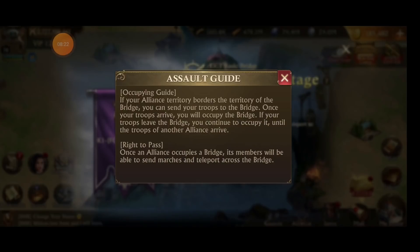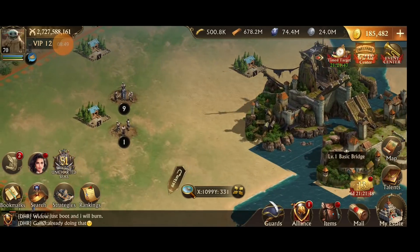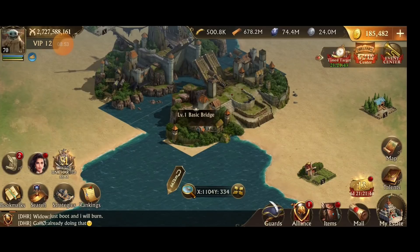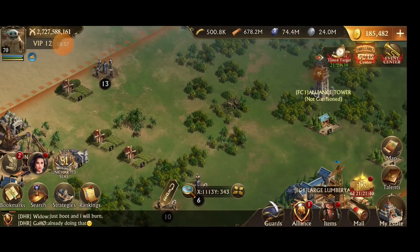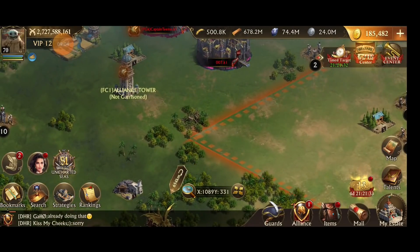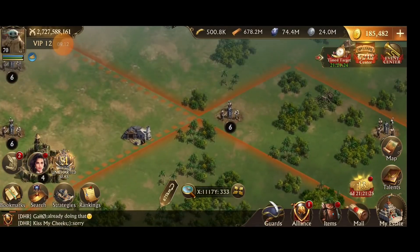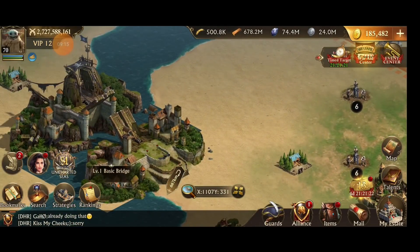Here are the rules on the assault for the bridge — your alliance has to have territory touching the border that is connected. Once your troops arrive, you start occupying the bridge. There's a timer, and if you control the bridge for the allotted amount of time, you conquer it. Then the bridge will go on a peace shield for a little bit. After that, you can give the bridge away — one strategy is to build an alliance fortress on the opposite bank and then destroy your territory on the other side, so another alliance within your kingdom can take the bridge across. There's going to have to be coordination between alliances in the same kingdom, especially if you want to progress together.